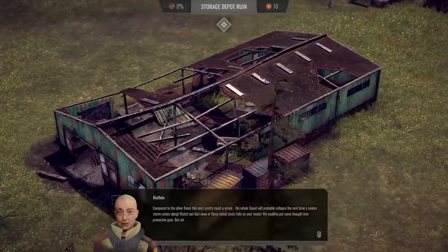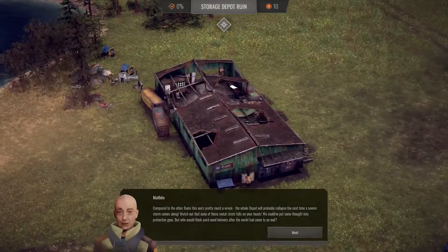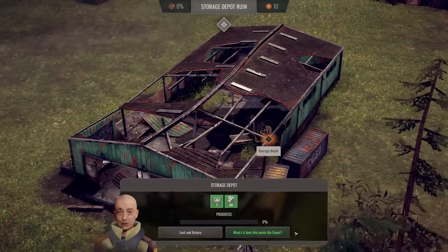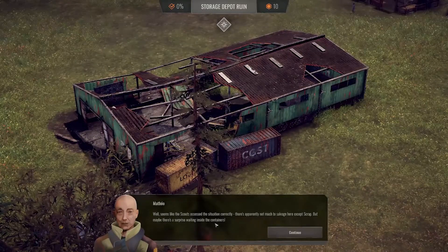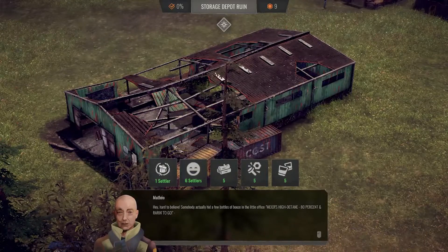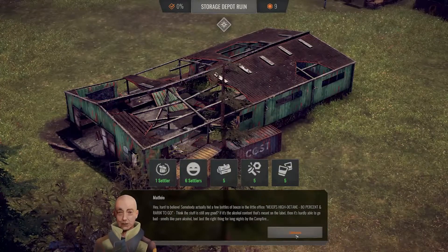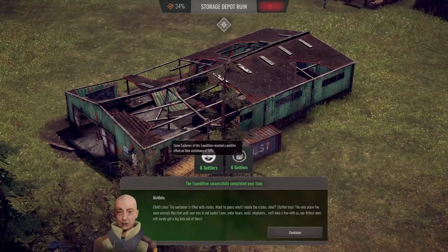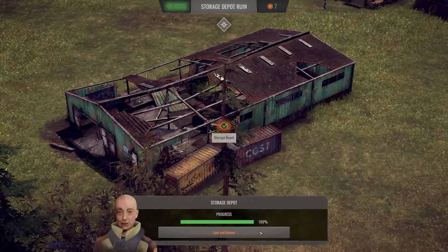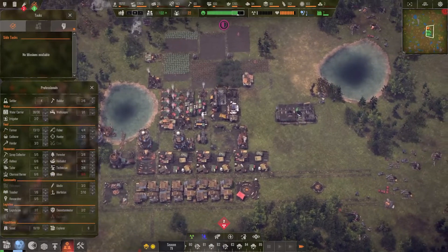The expedition team is at the storage depot ruins — it's pretty much a wreck and could collapse in the next severe storm. Watch out for metal struts falling on heads. The team finds mostly scrap and containers. An achievement fires: 'High Octane' — positive effect. Loot everything and return — taking it all back. When they return we can take down this storage depot.